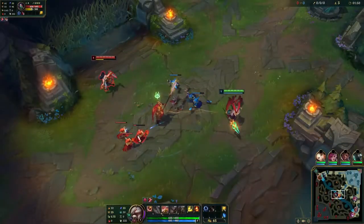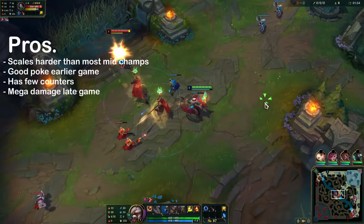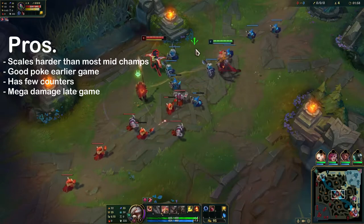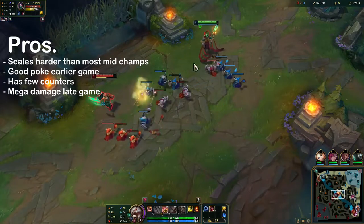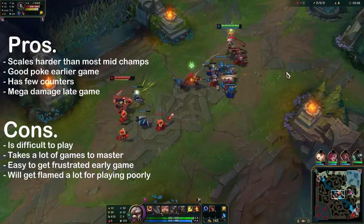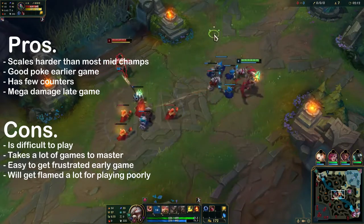Azir is great. He's a control mage. He's also a hard carry in the late game because of how he scales - a bit differently than a lot of late scaling champions. He doesn't scale particularly with items but with other things, and he's really good at wave clearing. He has good poke, outranges a lot of champions, and doesn't really get hard countered by a lot of champions, though he does have a hard time with some particular ones. Overall he's just a difficult champion to play - it takes a lot of time to master.